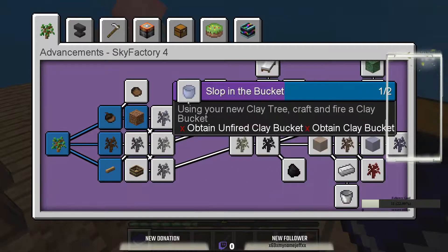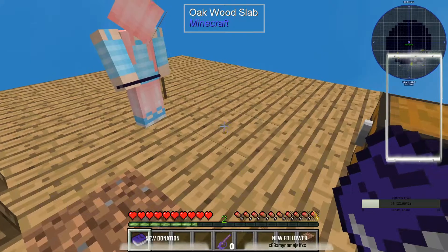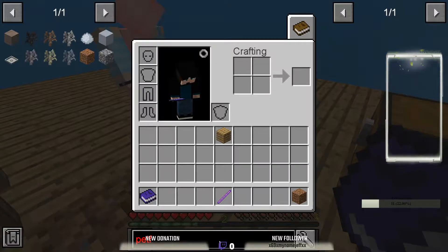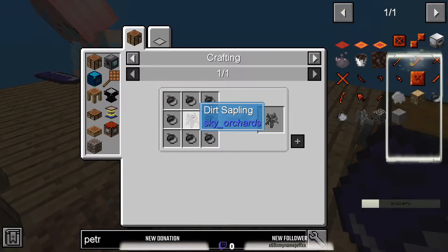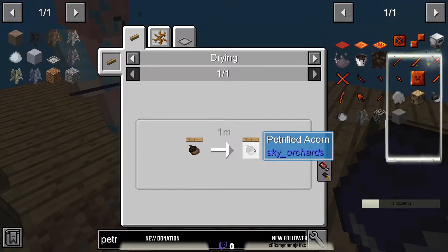Craft a cobblestone generator. Craft a petrified sapling. How do you craft a petrified sapling? Petrified acorn over a dirt sapling. So we have to take the drying rack and put the dirt acorn on to get a petrified one. Do you have wood or are we going to have to use the dirt? We'll just put the drying rack on that.